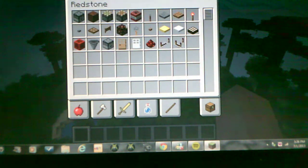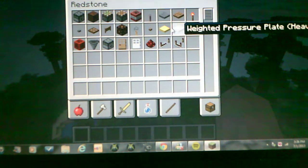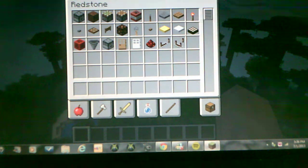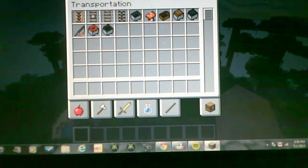And they will have redstone lamps. They will have all kinds of new redstone repeaters, ocelots, and all kinds of new stuff. They will be having a light sensor. They will be having a minecart with TNT now.